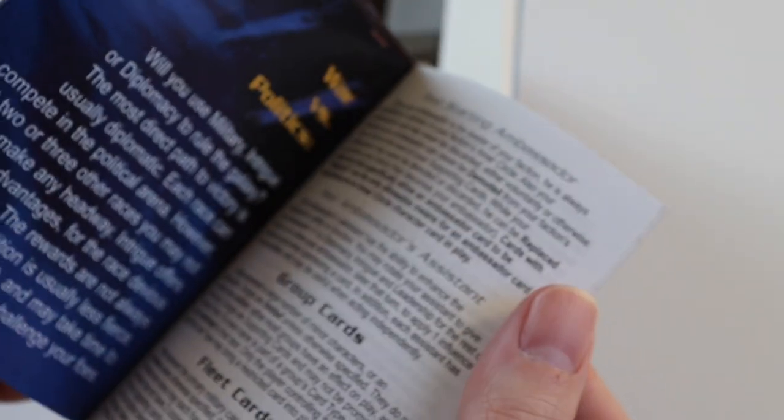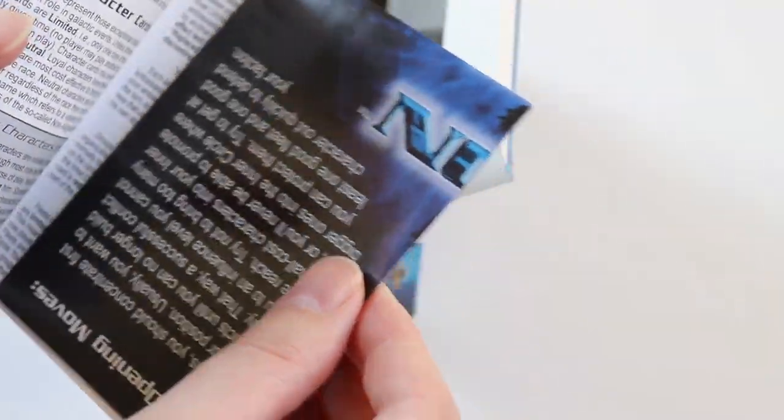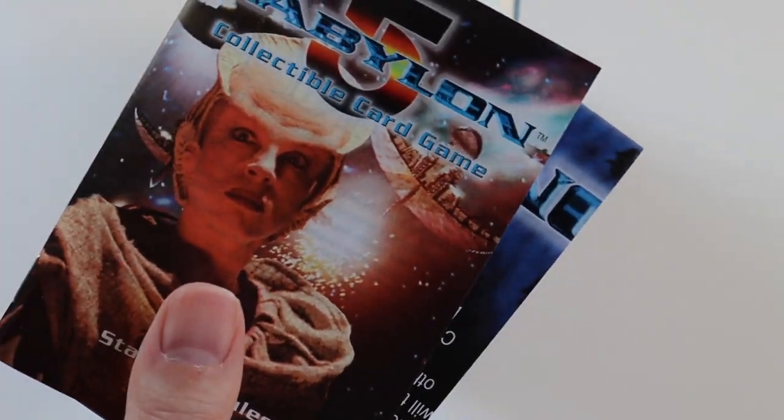So again we get the rulebook and the tracker sheet. I won't go through that — if you want to see that in a little bit more detail it's on my Earth starter deck unboxing, which I will link on this video. Then we get the cards.